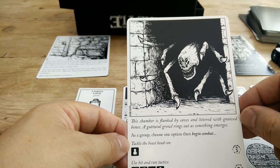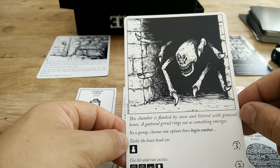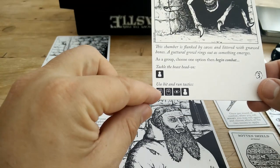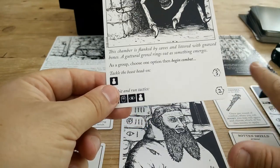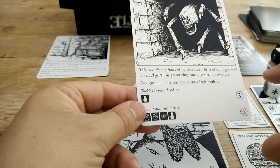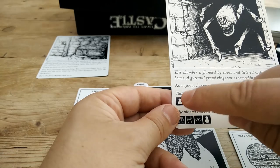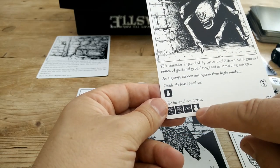Some horrible spidery thing. The card reads: 'This chamber is flanked by caves and littered with gnawed bones. A guttural growl rings out as something emerges. As a group, choose one option and begin combat.' We can either take the beast head-on, which does us three damage, or use hit-and-run tactics for two damage. Three damage could kill us quite quickly, so although this is a simpler test, you might be tempted by hit-and-run. This symbol here means roll one black die per player, so I'd be rolling two dice.